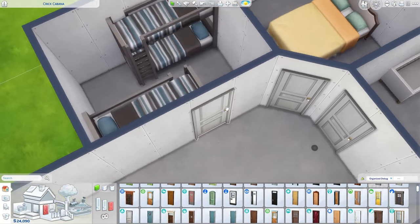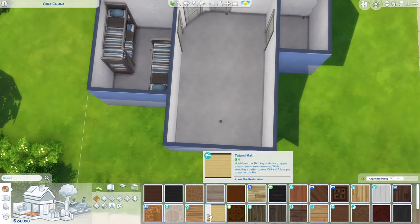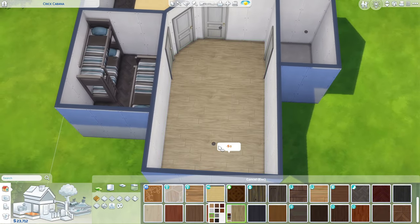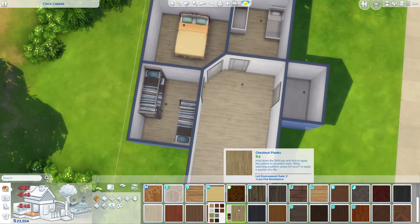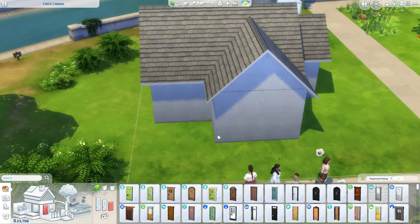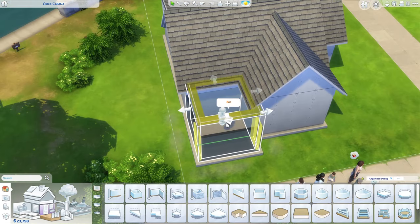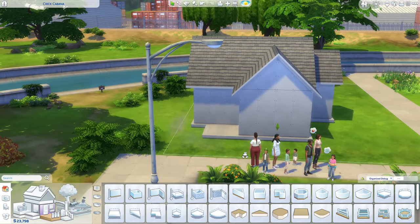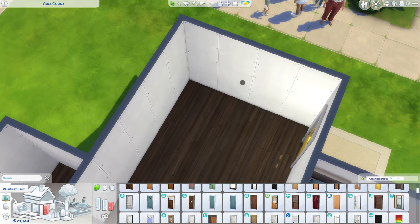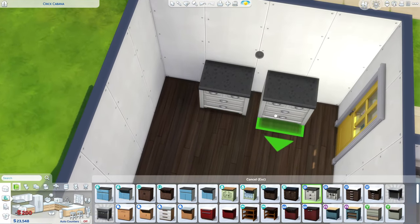The bunk beds don't need to be exactly next to each other, so the door would go right here. We're going to use the cheapest flooring — that's just four simoleons. We also need a front door. I would love to put this on a foundation at one height so we don't have to pay for stairs. I'm thinking maybe there's a side entrance using this 50-simoleon door, and the kitchen can wrap around this side. We're sitting at 23,000 simoleons — no windows yet.